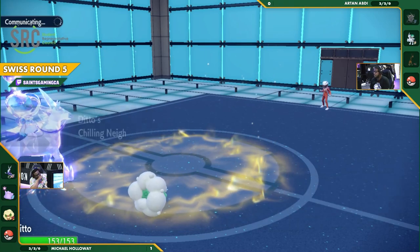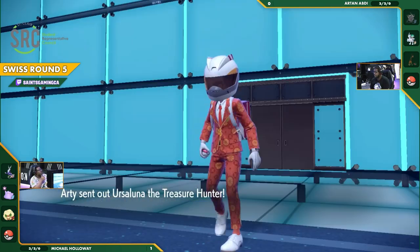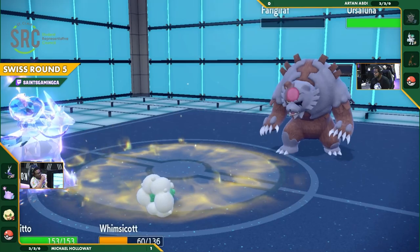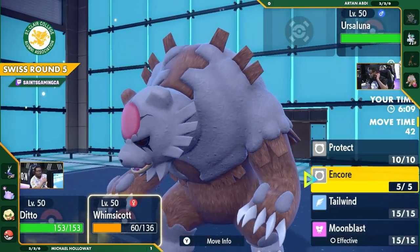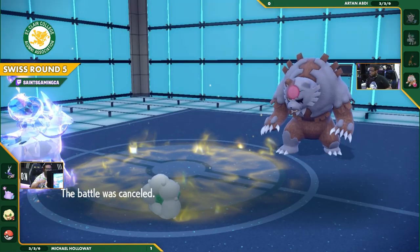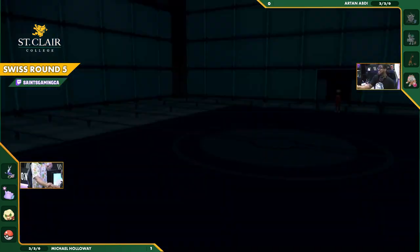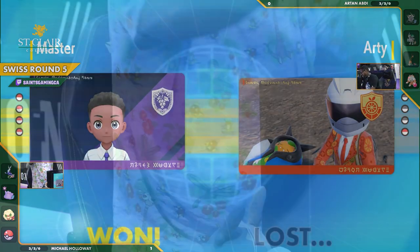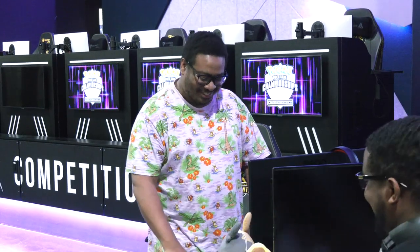This Calyrex-Ditto is just very scary. It's going to be the Ursaluna — not a bad matchup, but a little bad when it's a 1v2. The battle is conceded by Artan, going for the forfeit. Handshakes all around. Well played by both of them, but you have to give some props to Michael. Bringing out the Ditto is an absolutely ingenious idea — being able to lead with two Restricted Legendaries is absolutely game-changing.